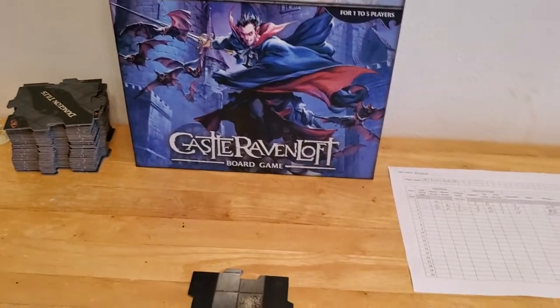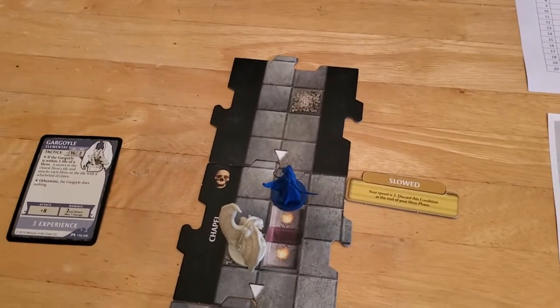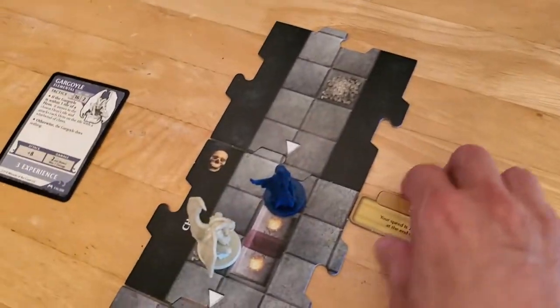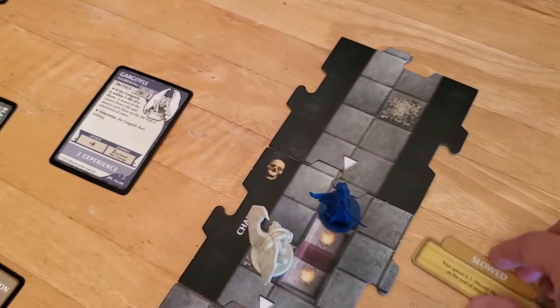We're ready to move on to turn four. We took a hit from the gargoyle last turn and that slowed us down, so our options are a little bit limited — we can only move two squares now. Luckily we're not completely immobilized, but two squares is it.